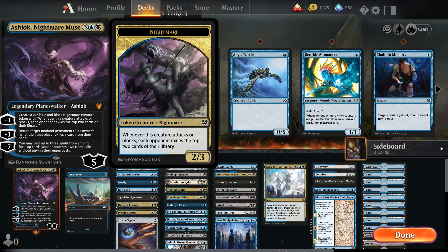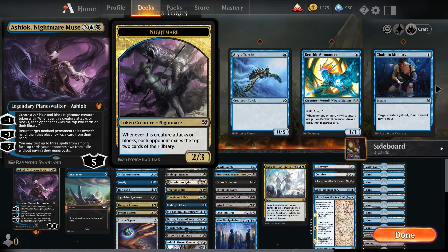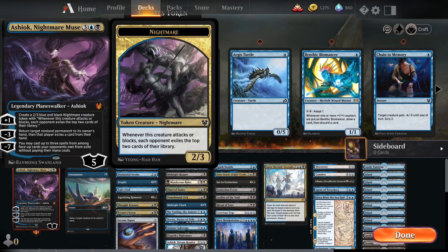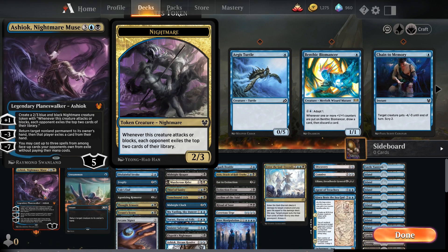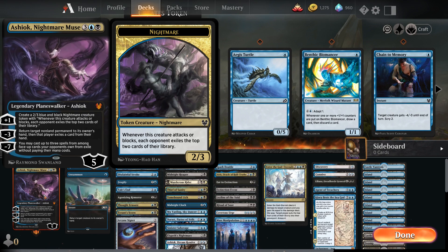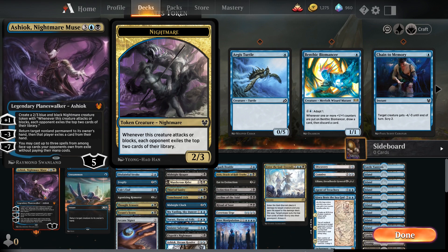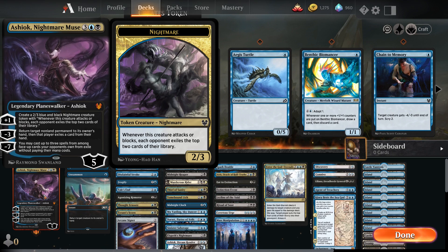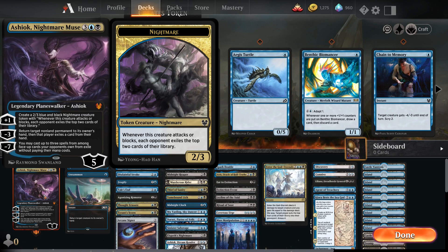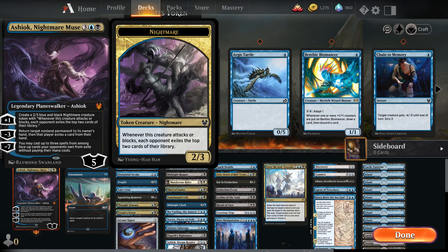First up we've got our commander Ashiok Nightmare Muse. This is a planeswalker — its plus one lets you create a 2/3 blue-black nightmare creature token with the ability that whenever this creature attacks or blocks, each opponent exiles the top two cards of their library. So every time they attack or block with these creatures they lose cards. Its negative three returns a card to the opponent's hand and they have to exile a card from their hand. And the negative six is your ultimate ability. Let's go through the cards in converted mana cost order.